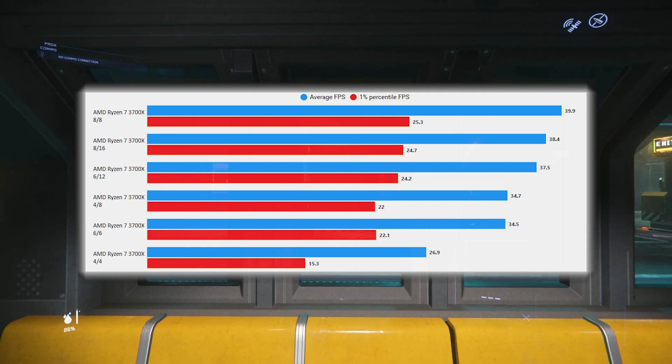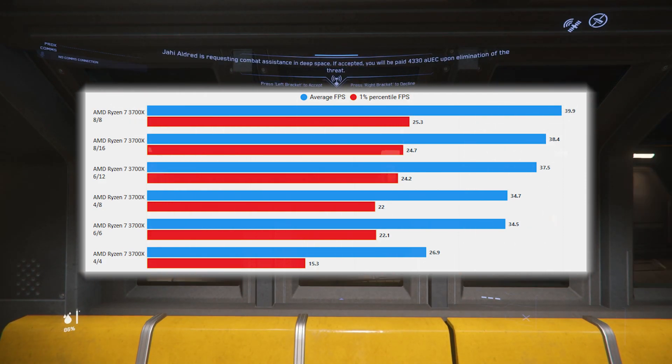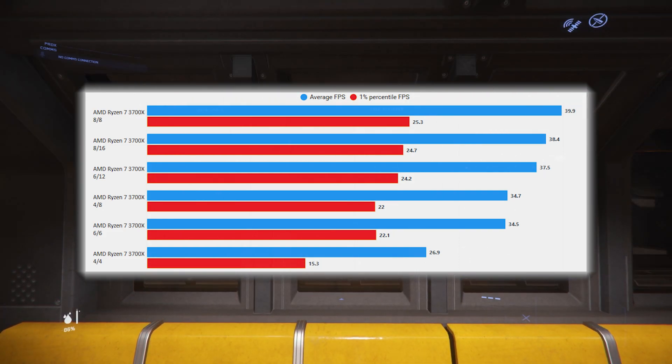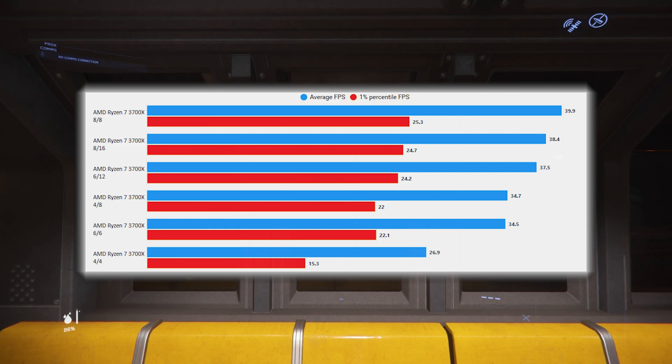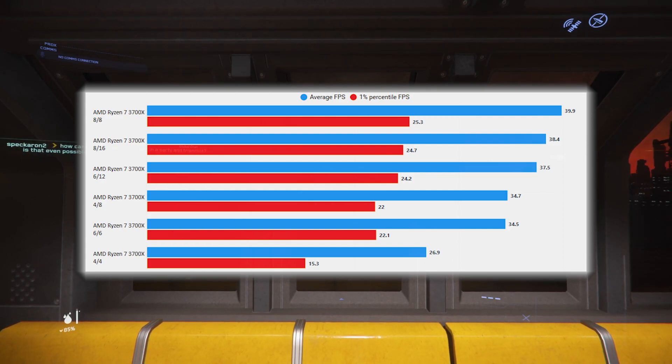I know there are games where you do see better performance with SMT off, but I was surprised by this. The other interesting thing to look at: the 4 core SMT off result at the bottom suggests that old i5s are not going to get particularly nice performance. Interestingly, the 6 core SMT off version doesn't see the same sort of improved performance versus the 6 core 12 thread, and from that you can conclude that the game is utilizing more than 6 cores — it needs those extra threads.